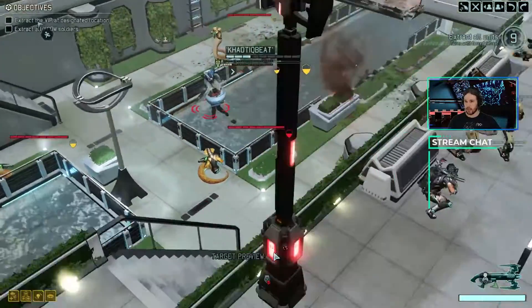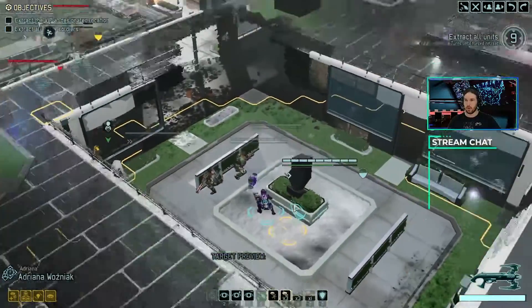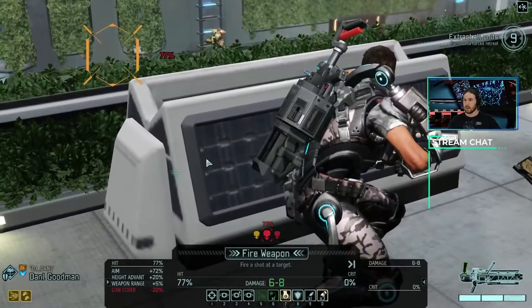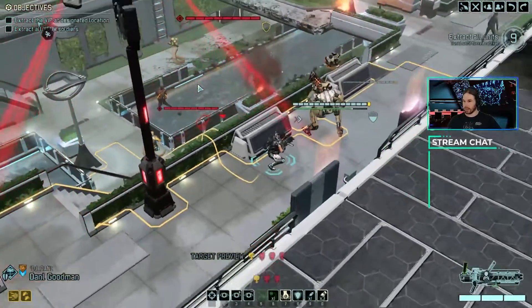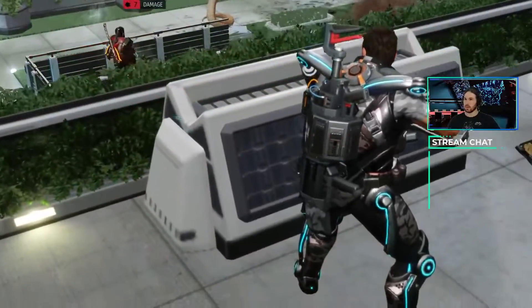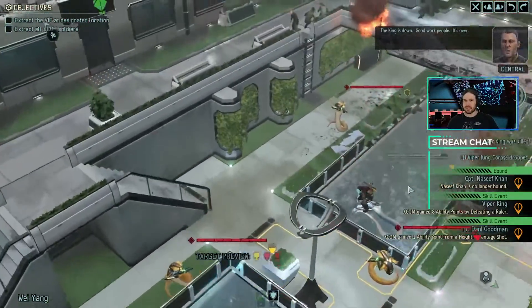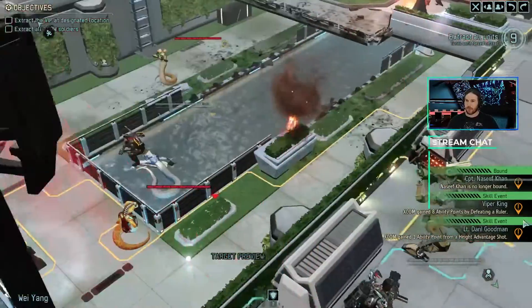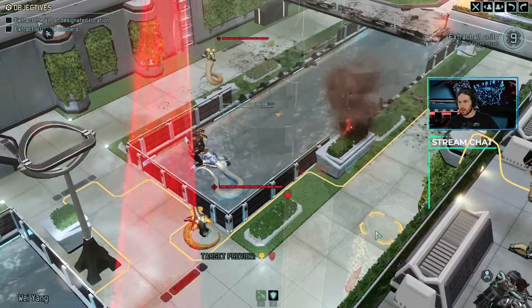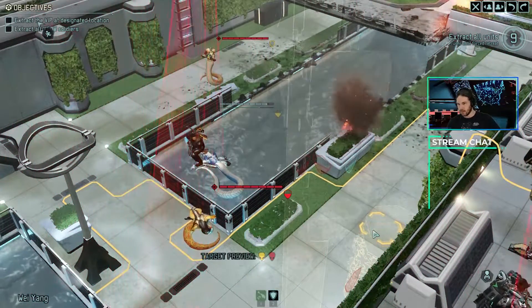We're gonna go ahead and heal Nassif. I don't know what just happened there, but it did heal him. Very good. We have a 77% shot. DJ Danil finishes it off. Nassif is standing on the water. Graphical glitches are my favorite. I'm grabbing a screenshot of this.